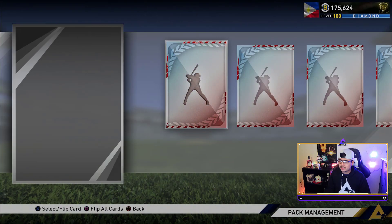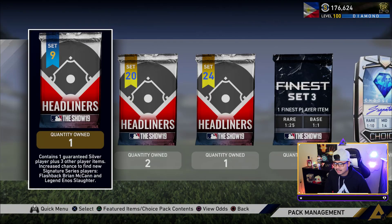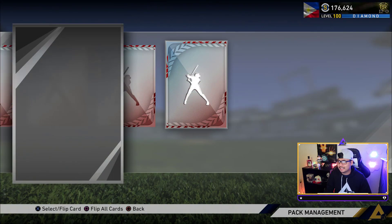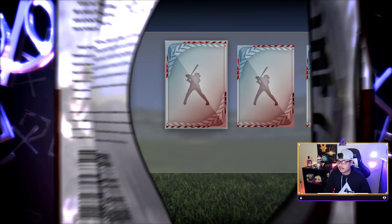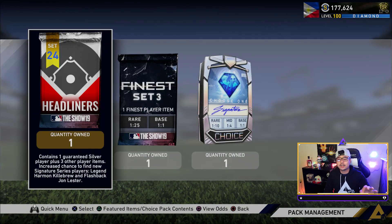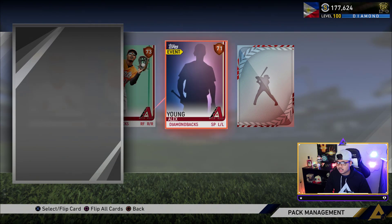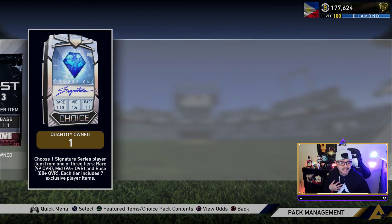We don't really need any of these guys so we'll quick sell — 175k, that's a lot of stubs. Balls of a Habit: three headliners — we got Brian McCann, Eno Slaughter, David Price, and Luis Aparicio, then Harmon Killebrew and flashback John Lester. The Balls of a Habit pack continues to be absolute trash for me. We get another Edwin Diaz from headliners set 9 — all the diamonds should be coming from here but we haven't been lucky.